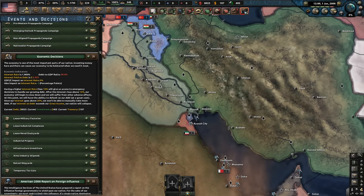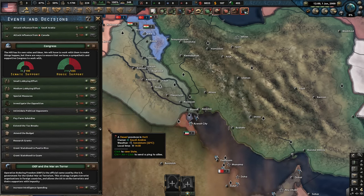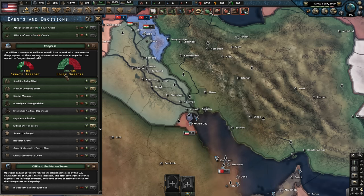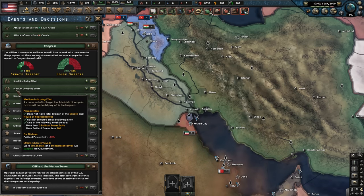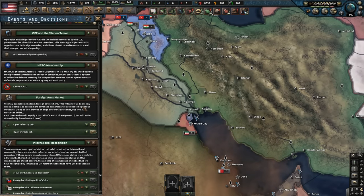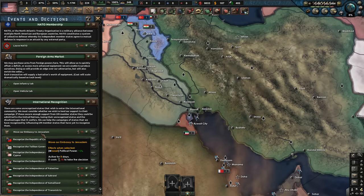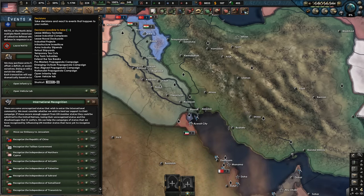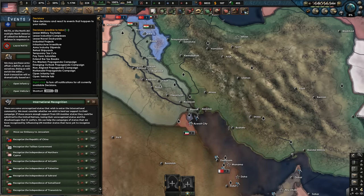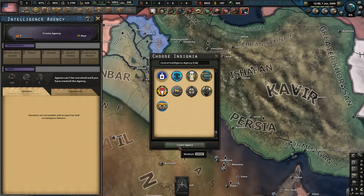Political decisions-wise, there's not much we can do just yet. We currently want to increase our House and Senate support, so maybe going with a medium lobbying effort. We can leave NATO if we want. We might move the embassy and even recognize Taiwan — that might be a good idea. Intelligence agency-wise, I suppose we create the CIA.